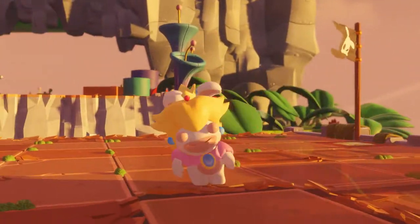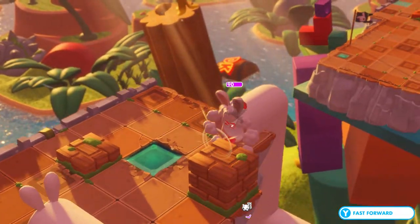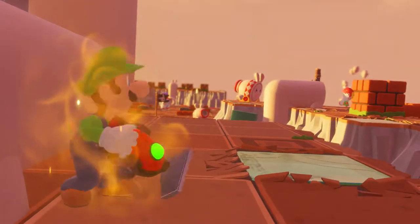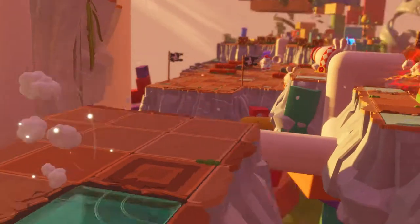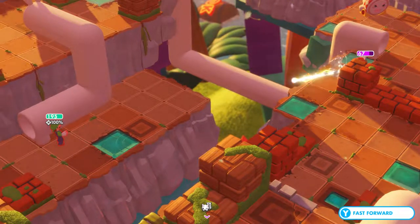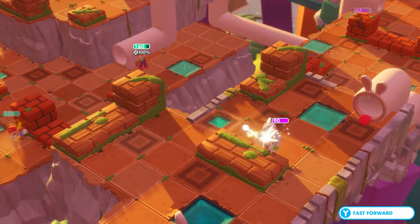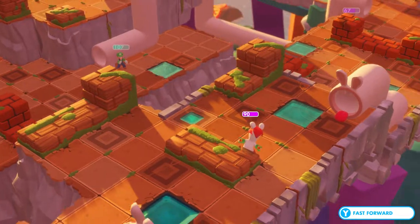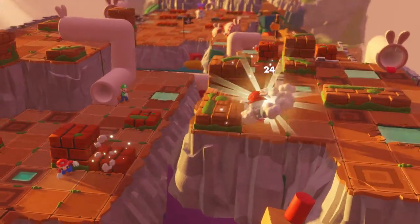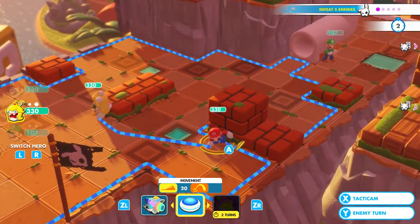Now it's the enemy's turn — who knows what they're gonna try. That one's running away. Whoa, he actually ran away quite far — not far enough! Ha-ha! He's gonna attack us now though. Oh no, Luigi! Damn, I'm so sorry, Mario. That's what you get, you little bugger! No one messes with the Mario Bros. — when you attack one, you attack the other.